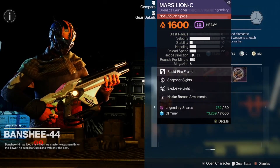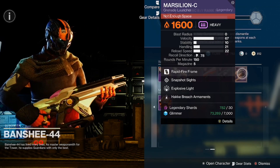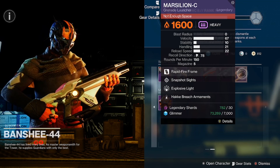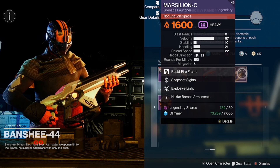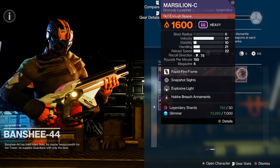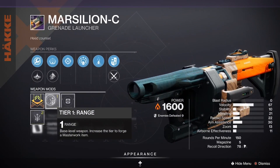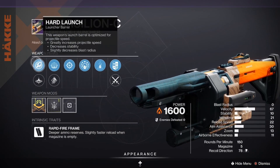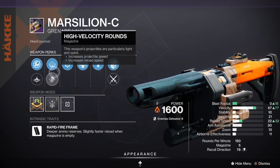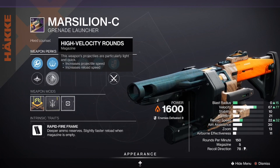Good roll. And we have the Marcellon C with Explosive Light and Snapshot Sights with a range masterwork. You also have Hard Launch — not too crazy on the mag side. Velocity rounds would be nice.